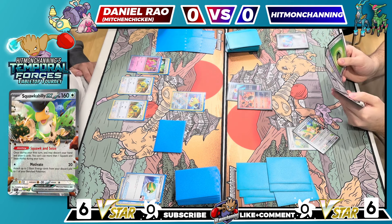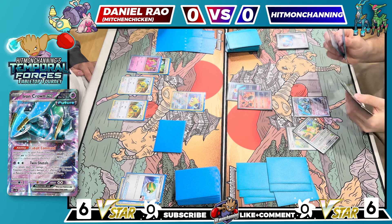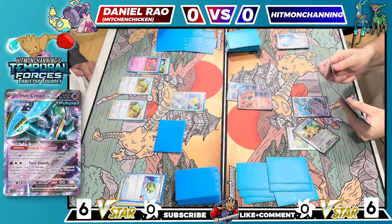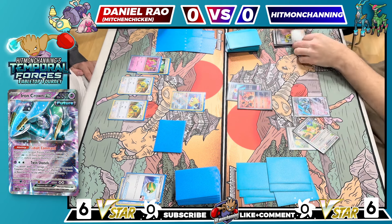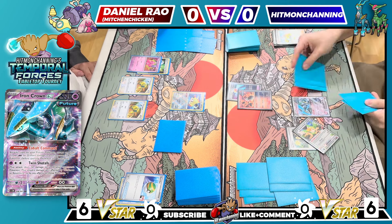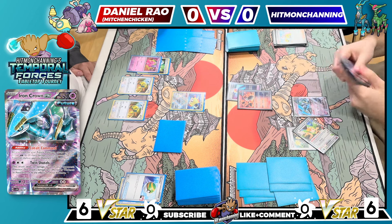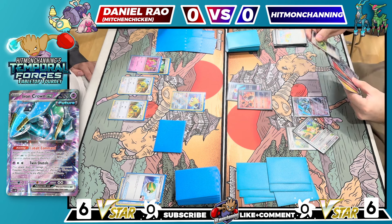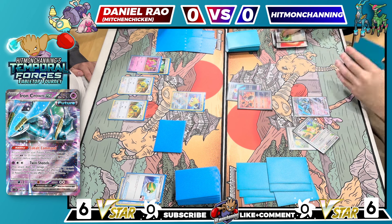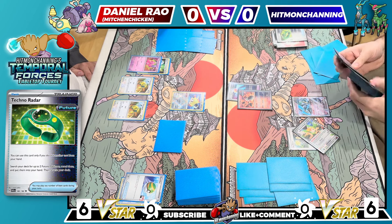Not exactly what I want to see, but that's okay. I can bench an Iron Crown and I just need to see more cards again, so I'm going to go right ahead for Research. We gotta find our baby Miraiadon — that's kind of how this deck works. You need to get that turn one. And we found it, thankfully. So we can go for the Techno Radar, which lets us discard a card from our hand and grab two of any future Pokémon.